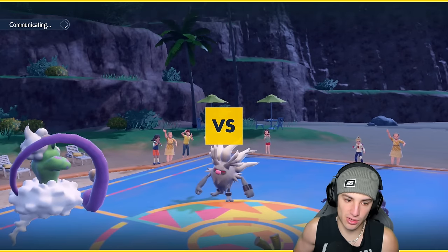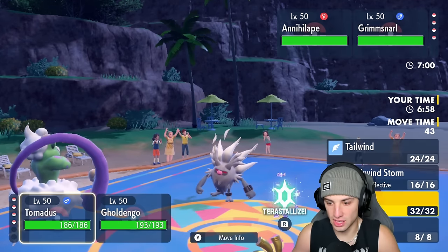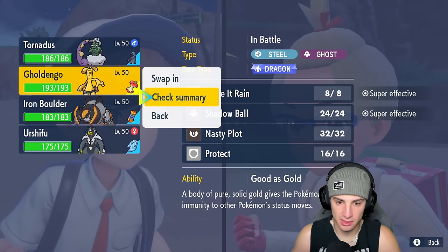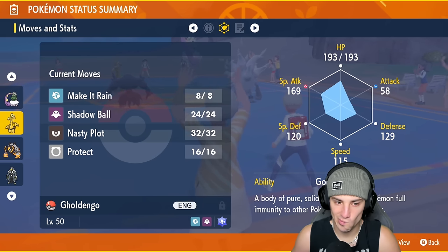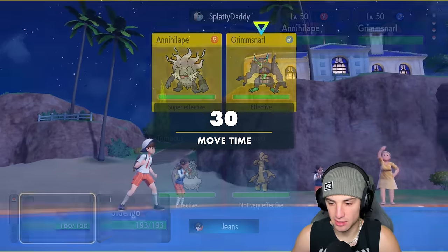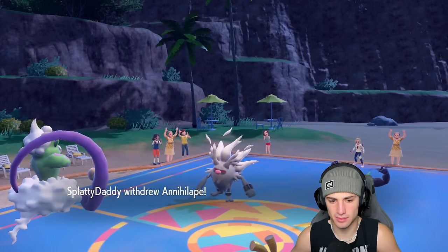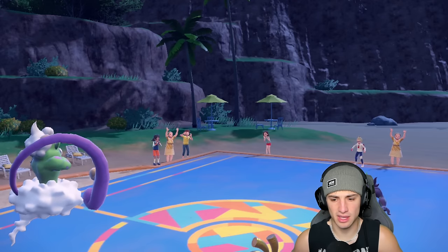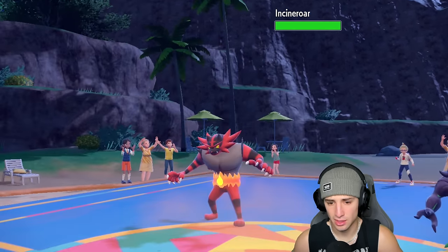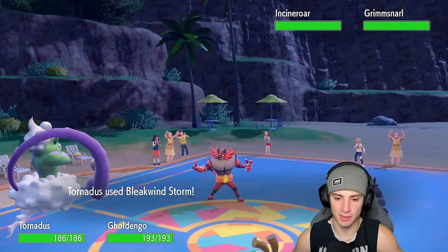I could go straight into Make It Rain if I want to, or I could go Light Screen. Let me check Goldiego's speed — I might outspeed Annihilape. I'm thinking of maybe just popping a Bleakwindstorm and throwing a Shadow Ball into that slot. I think we just double down onto Annihilape — and he ends up withdrawing Annihilape. He thinks I'm going into a Steel move, and yeah, that's exactly what he thinks. So he goes into Incineroar, we pop a Shadow Ball and go for Bleakwindstorm, and he's probably setting up Light Screen.